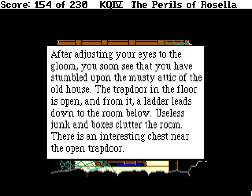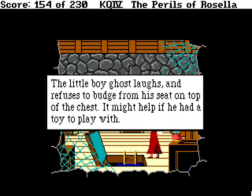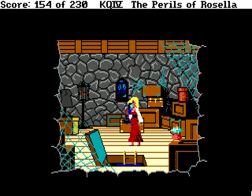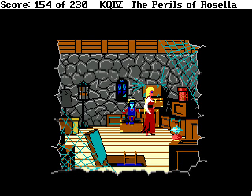Useless junk and boxes clutter the room. There's an interesting chest near the open trapdoor. The top of the wooden chest is currently occupied by a naughty little ghost. Let's open the chest. The boy ghost laughs and teases and refuses to leave his spot on top of the chest. Obviously this chest is important, but we're gonna have to get that ghost boy away from here. It might help if he had a toy. Stop teasing me!